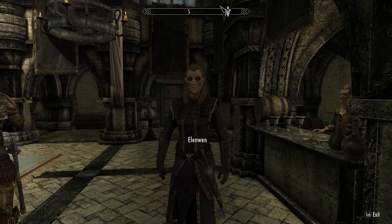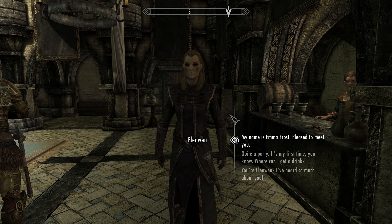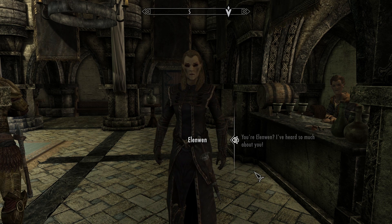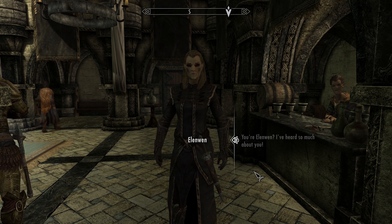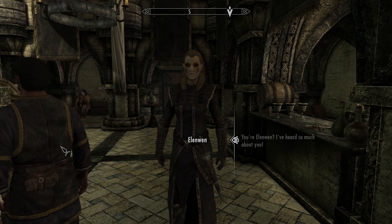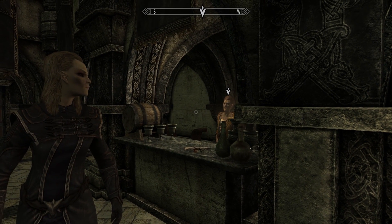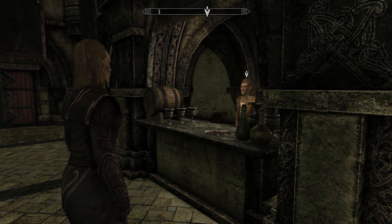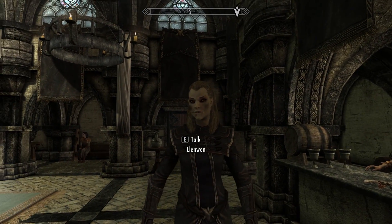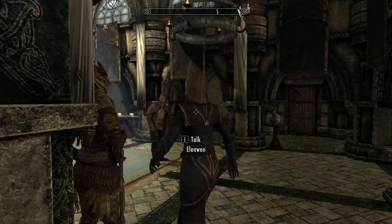People are so talkative around these parts. Welcome — the Thalmor Ambassador Elinwen introduces herself and asks who we are. Oh, you're Elinwen? I've heard so much about you. She says she hopes it was all good and that she knows nothing about us. Malborn interrupts to say they've run out of the Alto wine. Elinwen dismisses it as a trifle. We tell her we'll definitely enjoy ourselves at the party.